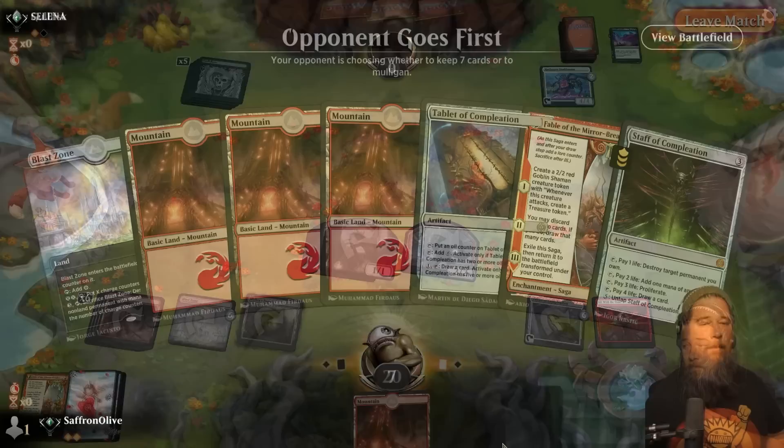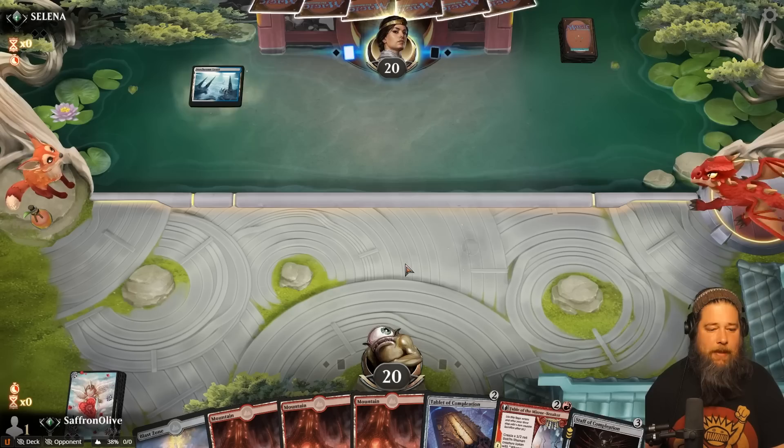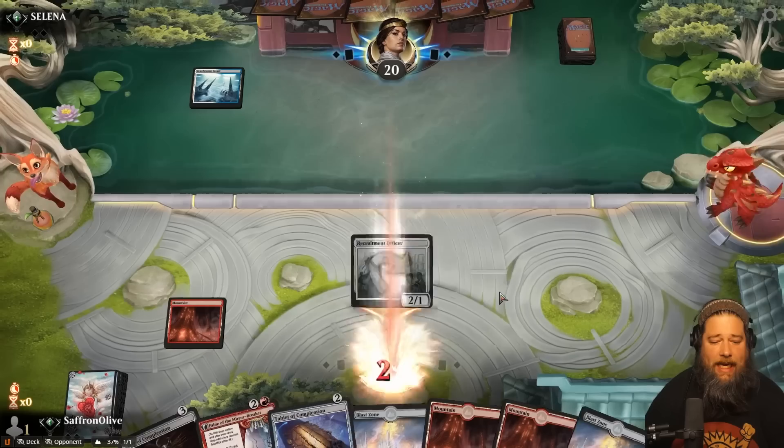Much Abrew About Nothing time — we are playing some Mono Red Proliferate in Standard, and no big Planeswalker payoffs but we got Staff. Ooh, Soldiers. All right. I don't know how Soldiers is going to go in game one. After sideboarding, we get a bunch of Sweepers which should be helpful, but it's two in. Aggro curve out on the play is going to be tricky in game one.